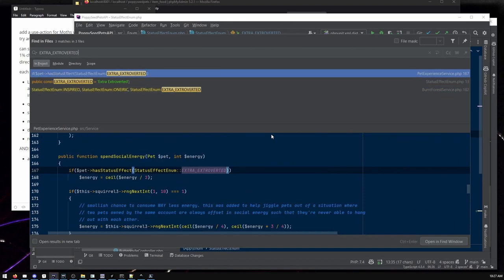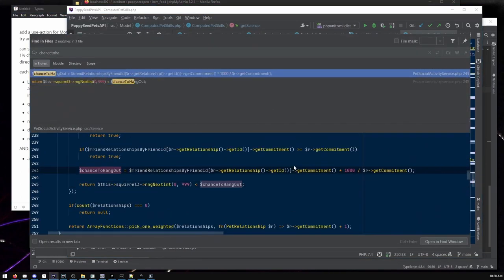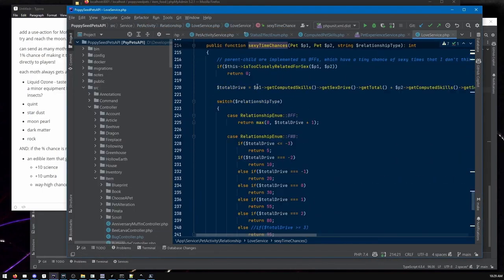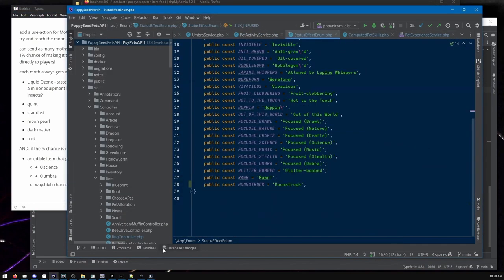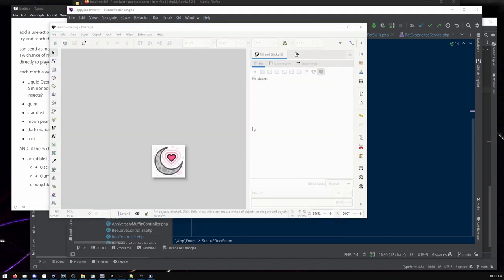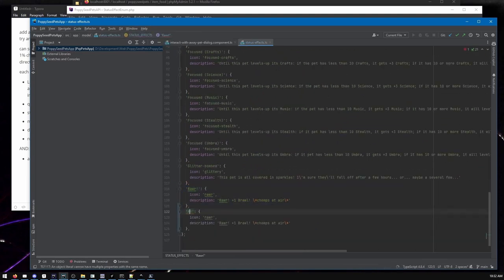This is the item you'll get if your moths succeed at reaching the moon. They will get this item — Chang'e's Love. It has all kinds of bonuses: gives you crazy, mad bonuses for a short time, including making your pet want to hang out more and do mating more, because that's an aspect of Poppy Seed Pets — they do make babies. Also science and magic skill bonuses. Here I am looking over the status effect icons to make sure there wasn't already something with a moon. There's already werewolves and other things — the moon is a big thing in mythology. There wasn't a moon status effect graphic, so that's where I made it.